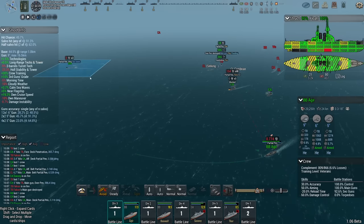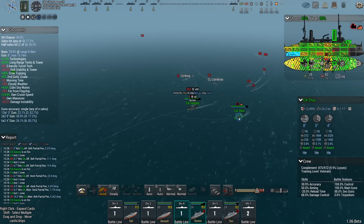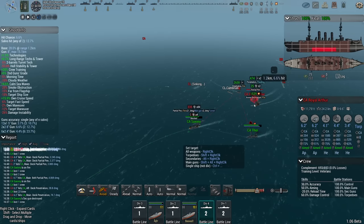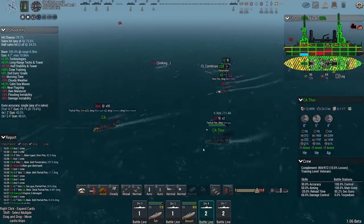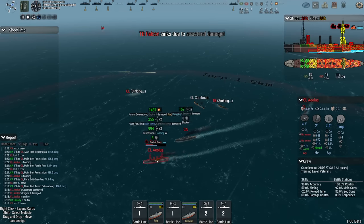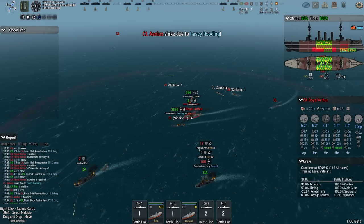I don't like how this division is formatted right now — I want Beowulf and Aegir closer together. Saxony and Thor work together — Thor, follow in on Saxony. Ammo detonation in the Olas — you weren't even the target, just an unfortunate bystander. There goes Falcon, and more ammo detonations in the Olas. Royal Arthur took a pounding.